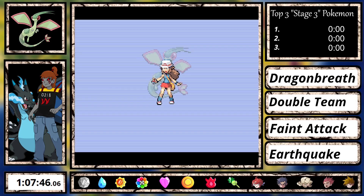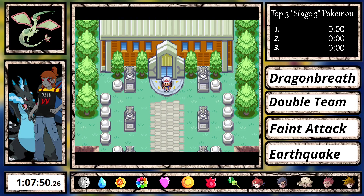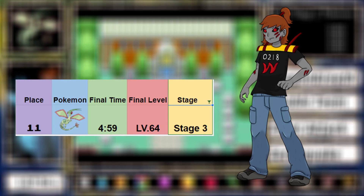What was the final time? Flygon got a final in-game time of 4 hours and 59 minutes, and a real time of 1 hour, 7 minutes and 50 seconds, beating the game at level 64. This was a nice improvement — less than 30 minutes better, but still decent. I think Flygon could have been better with a different typing or a better way to deal with Dewgong, like a sleep move, but it doesn't matter. Flygon gets 11th place on the leaderboard, and 1st place among all Stage 3 Pokemon.